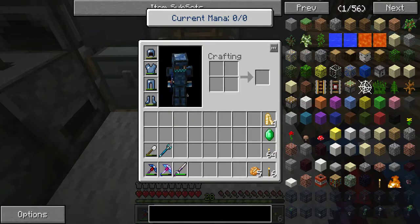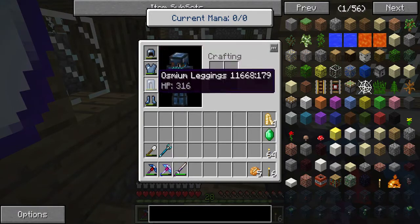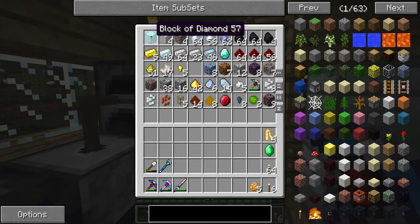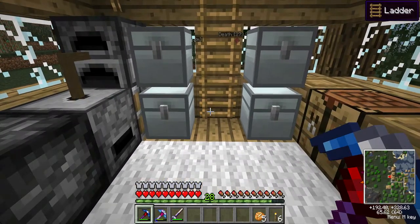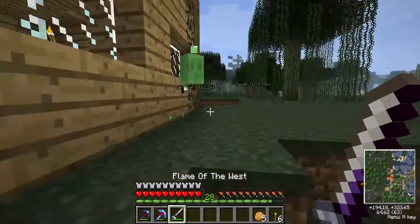In today's episode we are planning on doing quite a bit. I did some stuff in the live stream last night - I made myself some Osmium Armor, did some Dimensional Door exploring, and managed to get myself a Diamond Block, which is pretty cool. In this episode I want to do a couple of things. I want to show you what I've done with Tinker's Construct, and that slime is really annoying me.